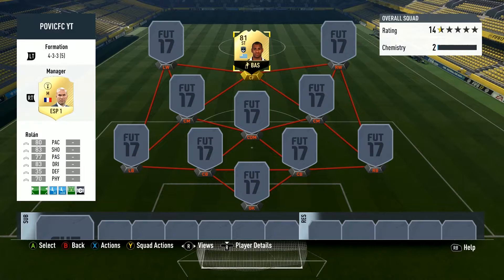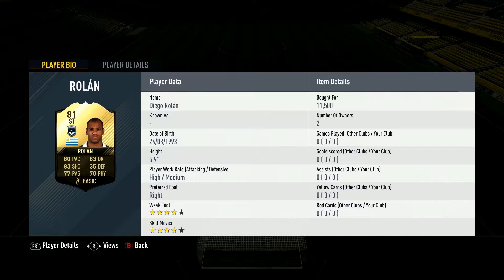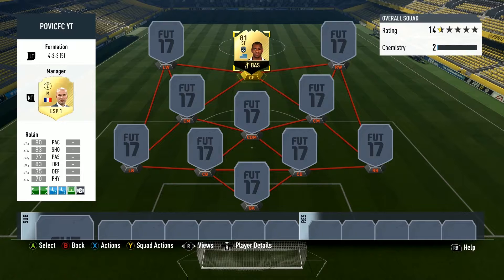Hey team Povicare and welcome to this video. Today we are taking a look at Diego Roland — probably not how you say it, but sorry about that. He plays for Budo in League One. Very decent card, and it doesn't cost too much — 11.5k — so I decided, why not make an inform squad around this player.